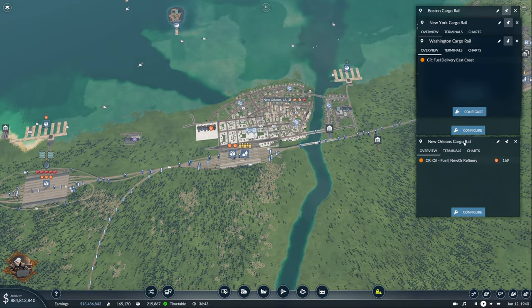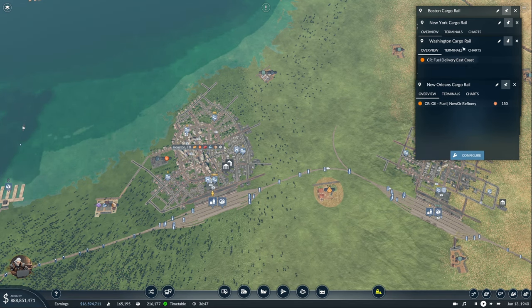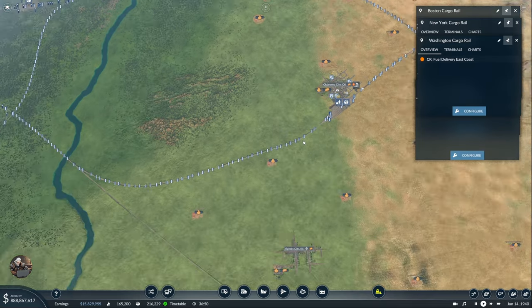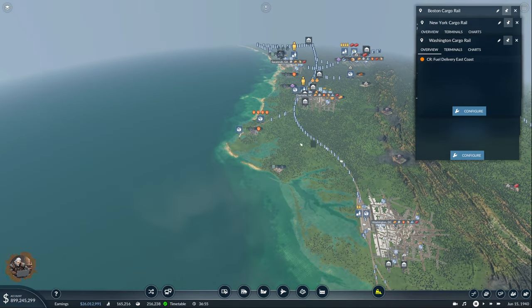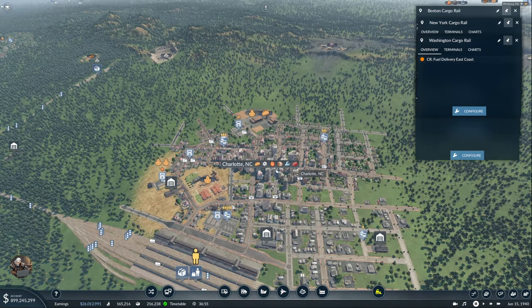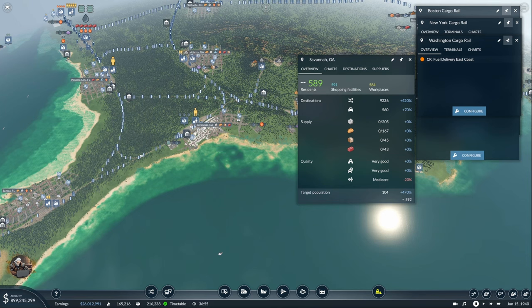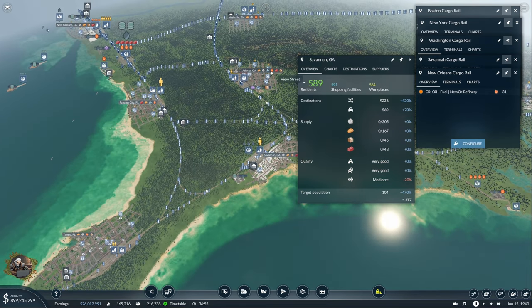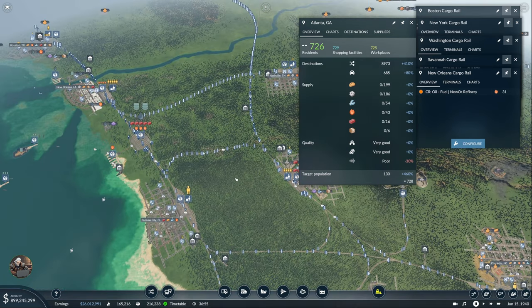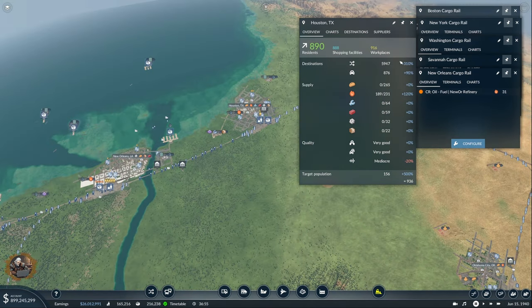Planning the construction material delivery routes: Boston, New York, Washington need it. Savannah is okay. Tampa and Miami are already set up. Atlanta was too small. Panama is already covered. New Orleans needs it, and Houston at 60 is worth setting up.